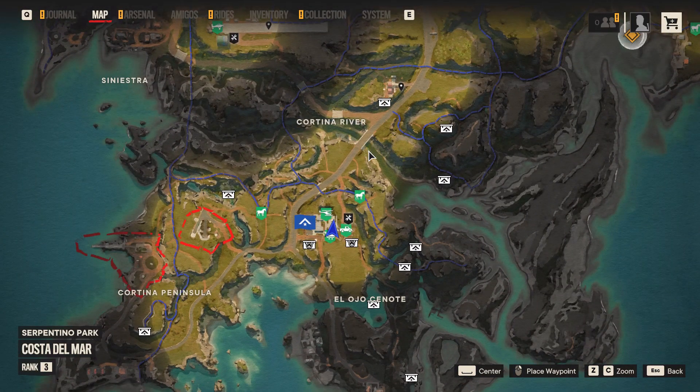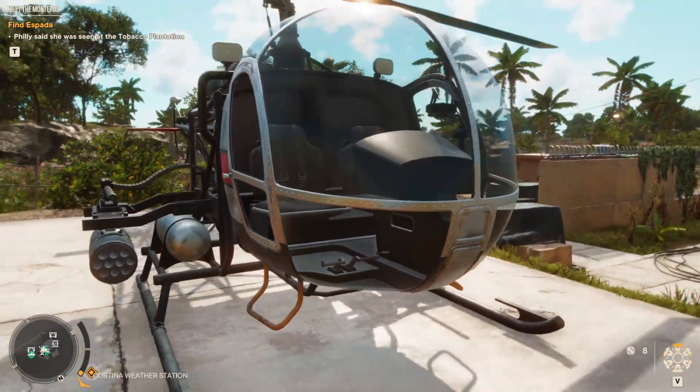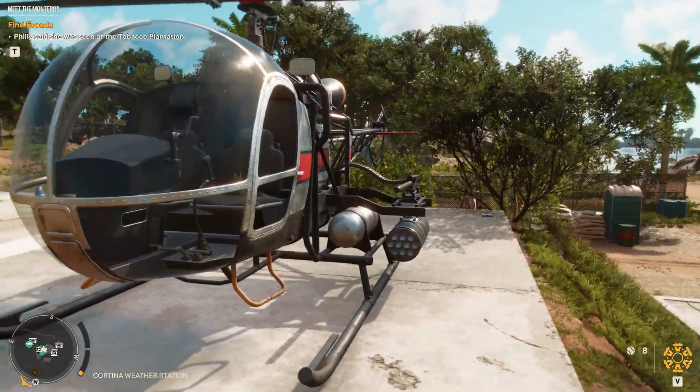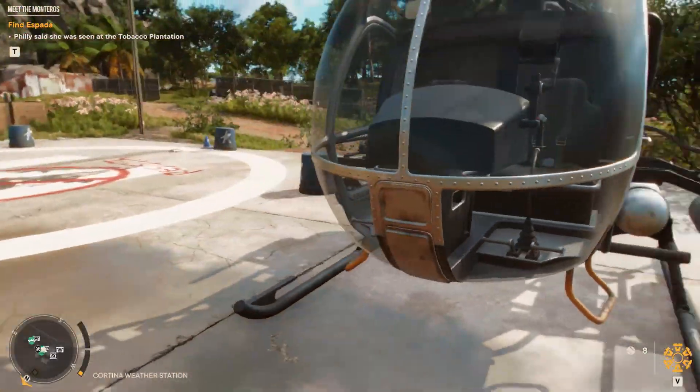I already found a tank out on the road and got it with my Supremo. Take this place and there'll be one of these choppers sitting here. It's not exactly the best chopper, but it's got missiles and machine guns, so it's pretty good to get across the map.